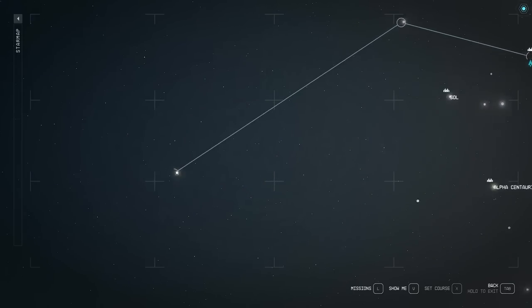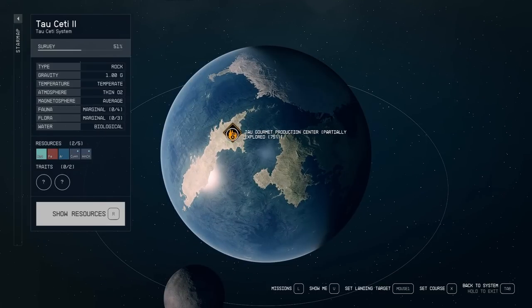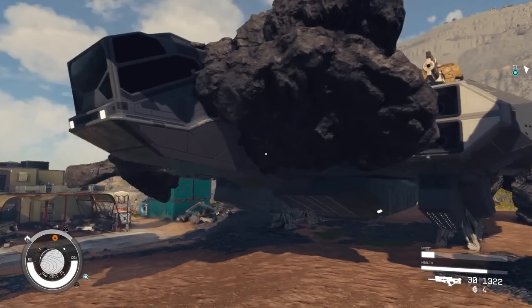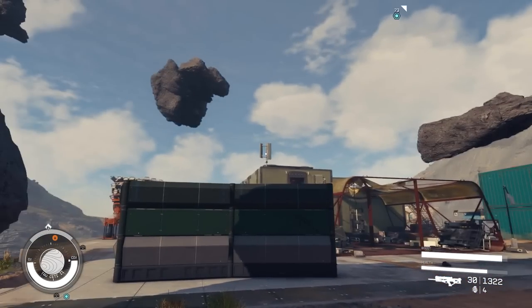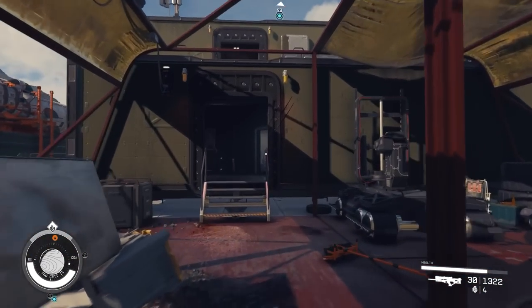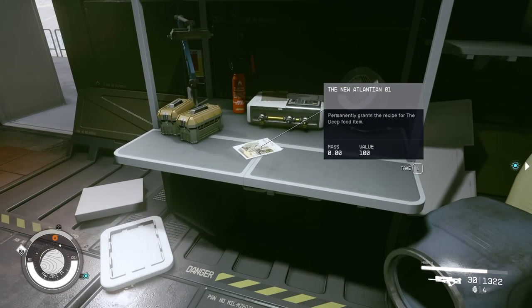Now we're going to the leftmost system, Tau Ceti. We're going to a specific planet in that system. There was a quest here early in the game. The area looks a bit bugged with floating rocks, but head to the first and really only big building here. Go into this main structure through the door, then through the second door again. On the right-hand side on the table you'll find the skill magazine.